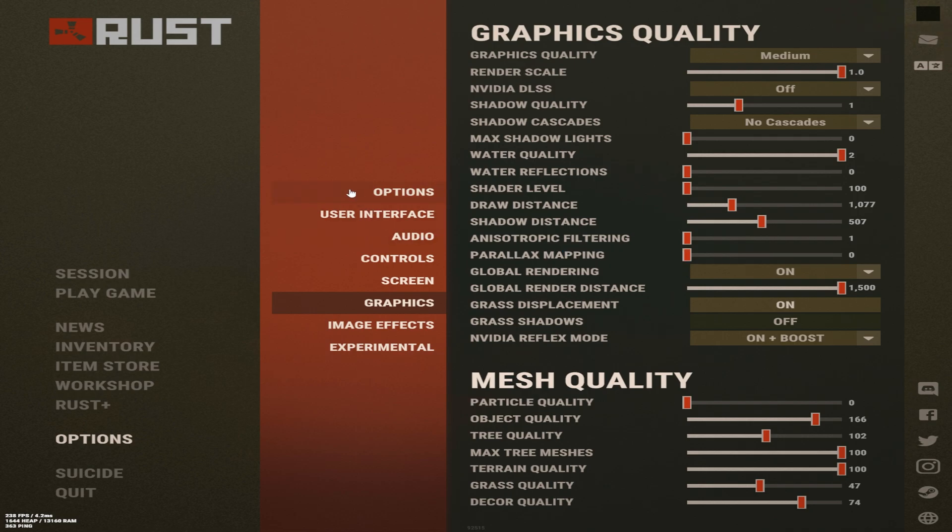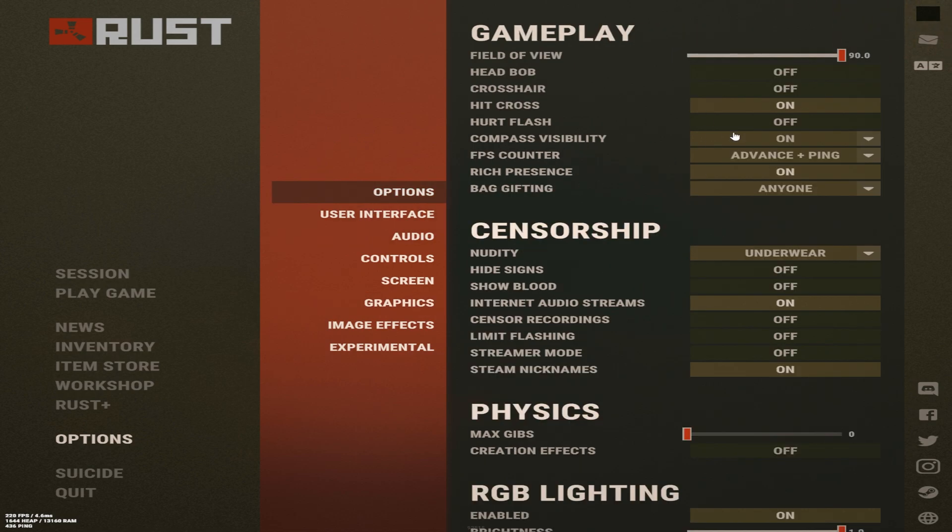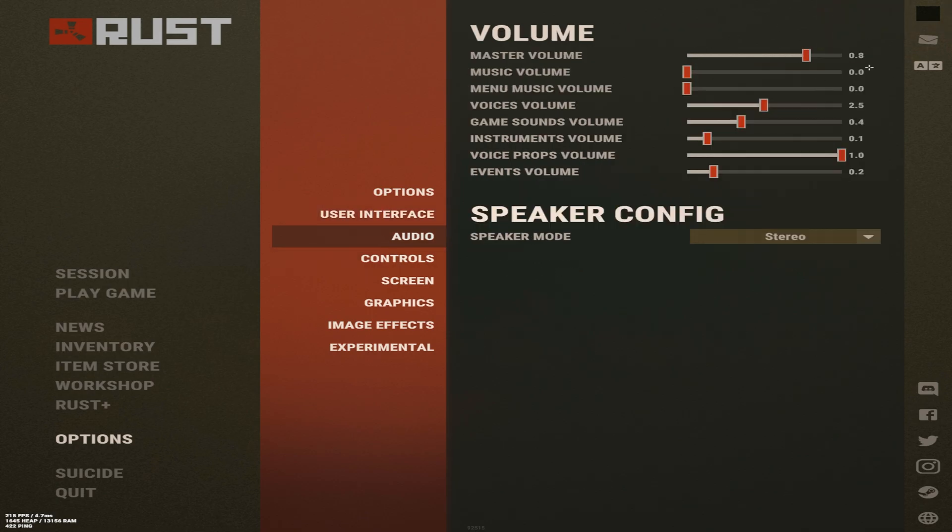These are just personal preference settings. Just turn head bulb off, please — it's so bad, you can't see. For audio, set master volume to 0.8, because it makes headshots and gun noises a little quieter but headshots are still well amplified.